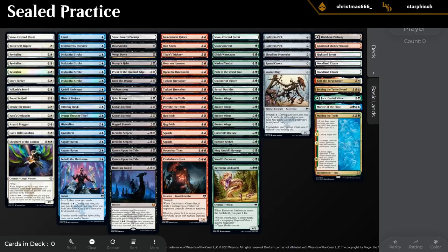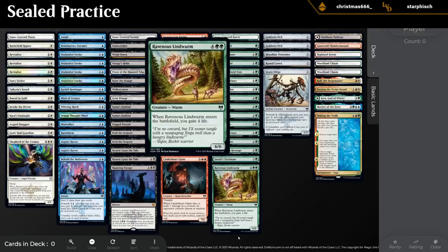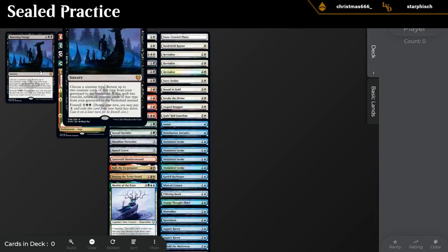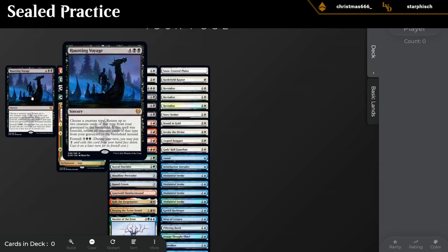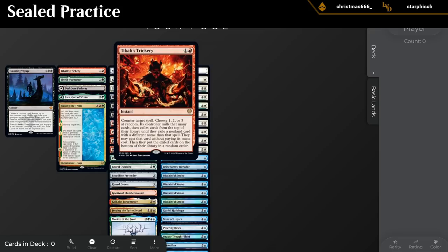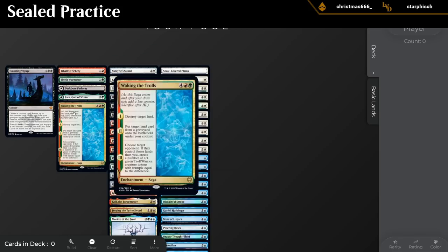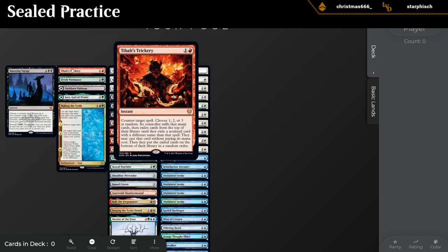So this is our pool — let's have a look. Is there a way to sort by rares? There is. So we've got Haunting Voyage as our mythic, Tybal's Trickery, War Master, Pathway, God of Winter, and Waking the Trolls. Trickery is not particularly playable.